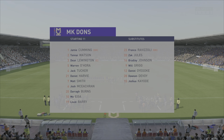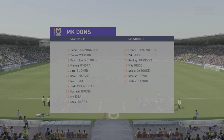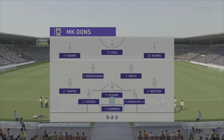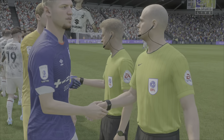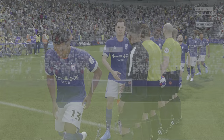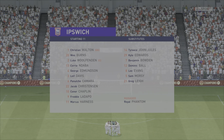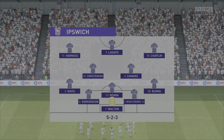We're just about to see the lineups for MK Dons — they are playing a 5-2-3, as are we. It is a battle of the 5-2-3s, quite a common formation used in this game online and offline. Our squad is starting Christian Walton in goal, with Wes Burns, Luke Wolfgren, Dabba Edmondson, and Leif Davis at the back, with Kamara and Christensen making his debut in midfield, and Chaplin, Ladipo, and Marcus Harness up front.